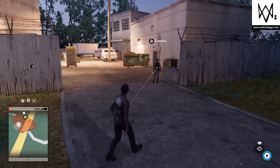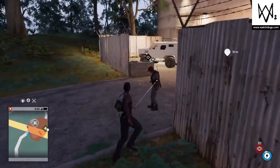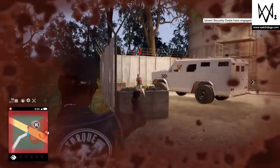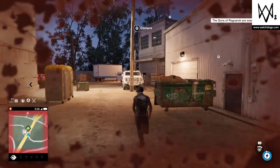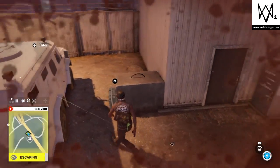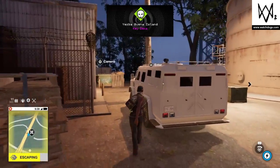It starts off with this guard right here. We'll try to distract her, then take her down, but we've been seen by that other guard. There we go — took those two guards out. So far that's all there is on the map, and the key data is right here on the ground. That's all you need to do.